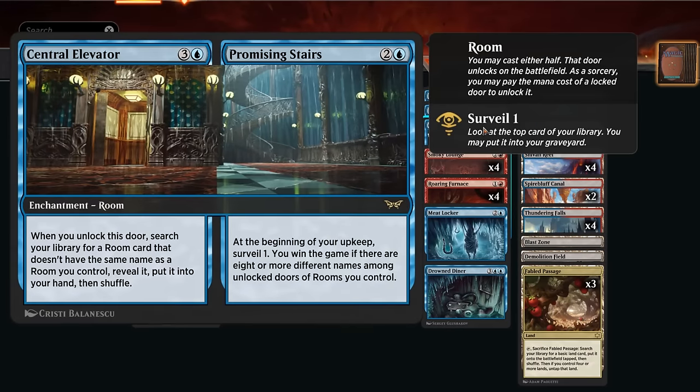We're playing with a new card type: rooms, which are enchantments. We can start out by playing either half of the card, unlocking that respective door, and then later unlock the other door by paying its mana cost to get the full benefit. For example, we might start by playing the Promising Stairs for three mana — at the beginning of our upkeep we surveil one, and we win the game if there are eight or more different names among unlocked doors of rooms we control.